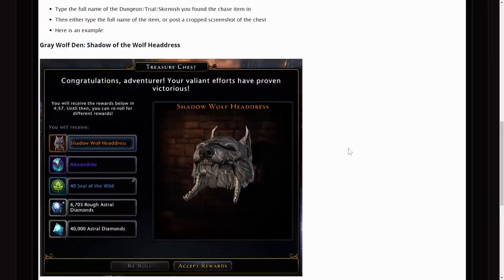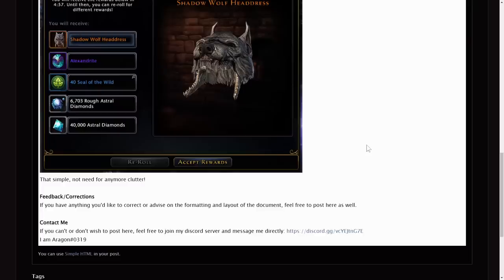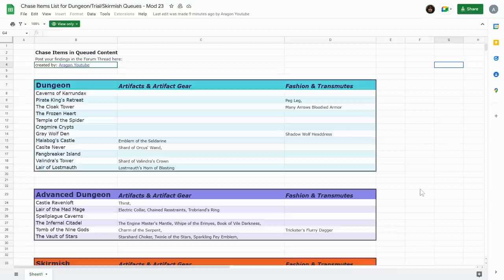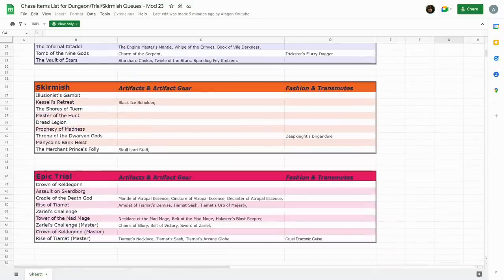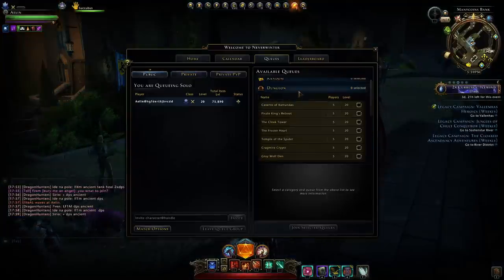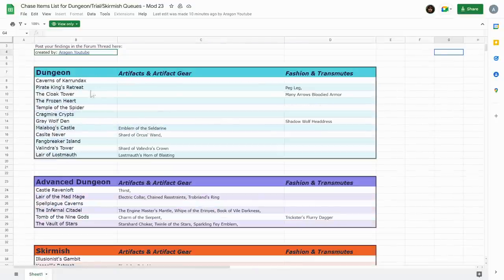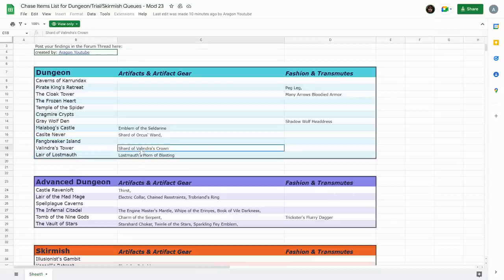Having a screenshot makes it 100% certain you got it from a chest and didn't just buy it. You can also give feedback and corrections based on my document, and contact me separately on Discord — you'll need to be in a shared server with me to message me, which helps avoid bots. The document is separated into four sections matching what you see in-game when you press K: dungeons, advanced dungeons, skirmish, and epic trials. With standard dungeons, you can verify that the emblem drops from Malabog's, the Shard Vork is from Castle Never, and so on.